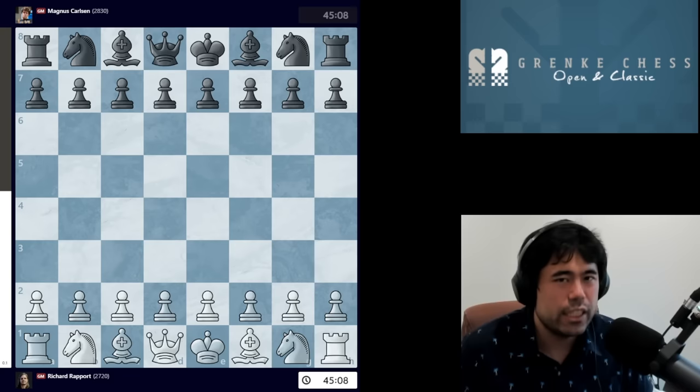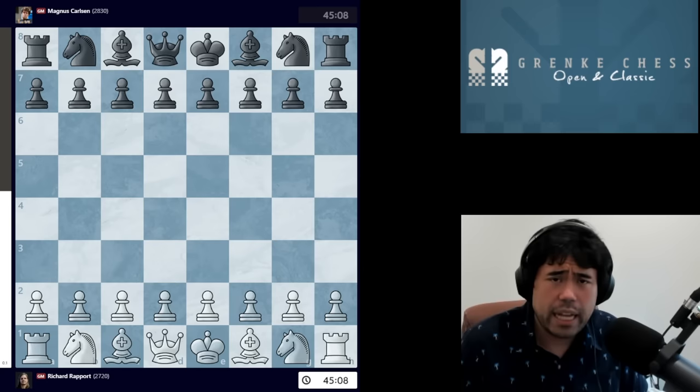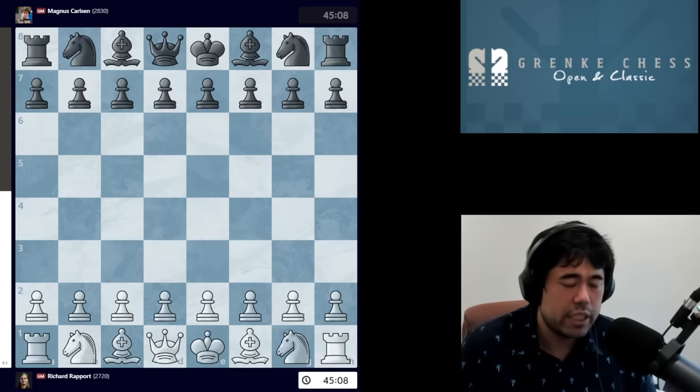The first game has Magnus playing against Richard Rapport, who is originally from Hungary but currently representing Romania. Very talented player — he played in the candidates in 2022 but has fallen off a little bit since then, although he did help the Chinese player Ding Liren become the current world champion.